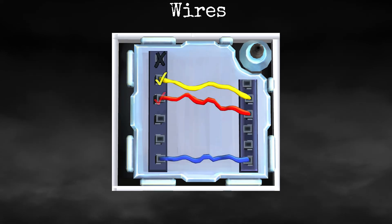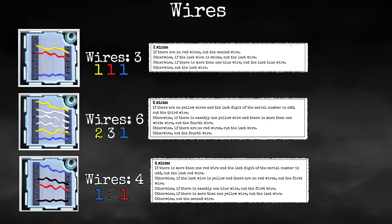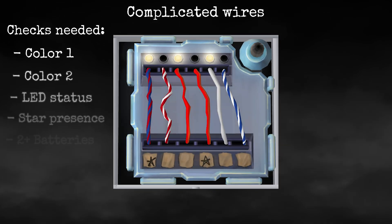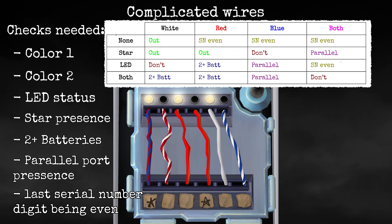Next module is wires. This one is very simple. We make 6 checks for every possible wire, and then we go through the rules depending on the number of wires, which gives us enough information to solve the module. Complicated wires are very similar to normal wires — we only need to do some more checks, then we cut every wire we can using a simplified truth table.